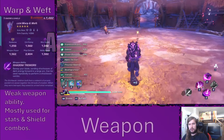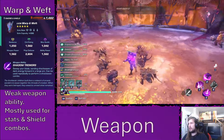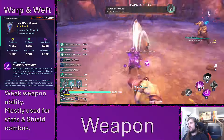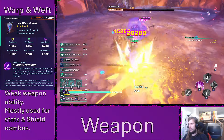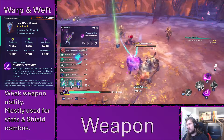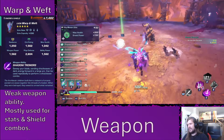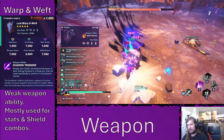Before we go into the specifics of the character itself, let's talk about weapons for a quick moment. I personally am using Warp and Weft, which is a sword and shield combination that gives good defensive options and a lot of damage due to the max health, ability power, and crit rating on the right affinity slots. Though it sadly has a very weak weapon ability and is mostly used for stats, shield combos, and blocking.